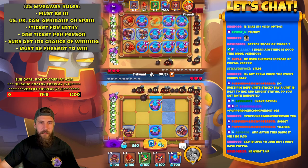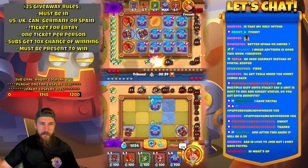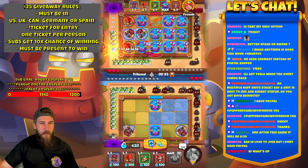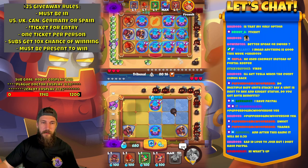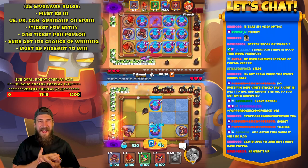Get Tesla when the event comes back — there you go. Do multiple buff units stack? Say units next to Hex and Knight Statue — yes, you get both benefits. And also, if you have Knight Statue and Banner beside each other, the speed buffs both stack. But not — they're not additive, you know what I mean? It's kind of like how Clock is a little bit weird. It doesn't just directly stack on top. It's percentages.